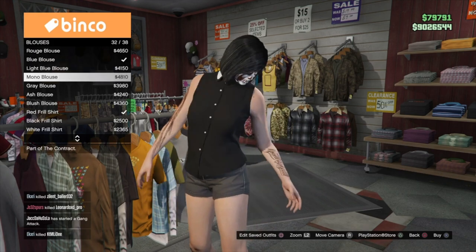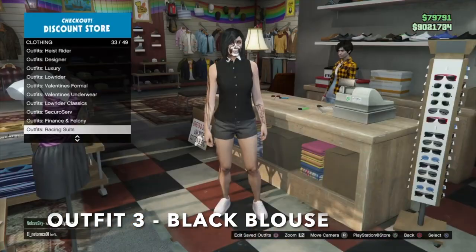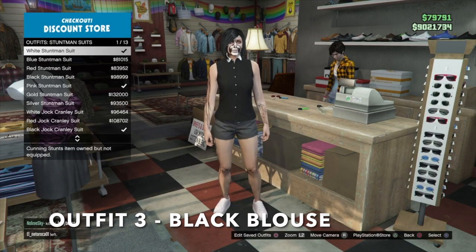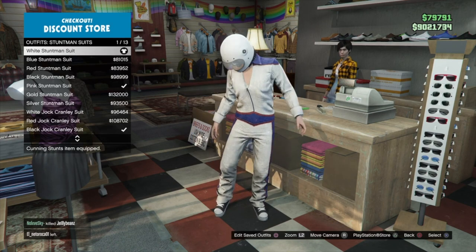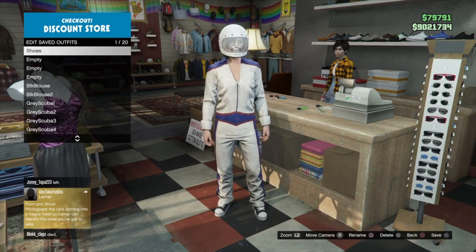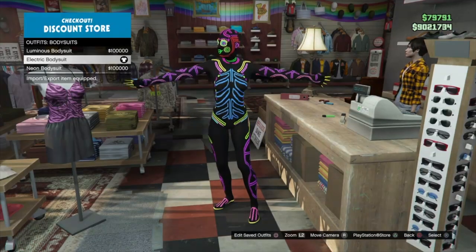For outfit three, make sure you have the mono blouse purchased. Go into stuntman suits, put on any stuntman suit with the black and white high tops, save this as an outfit on any slot, then put on a body suit — it doesn't matter which.